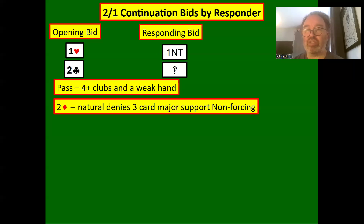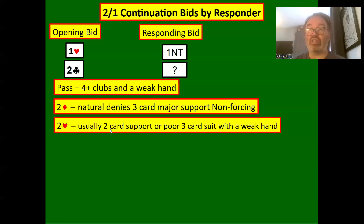Two diamonds is natural, denies free-card major support, and is non-forcing. All of these bids are non-forcing because you've bid one no trump and have limited your hand to around a 12 count. With two diamonds you won't have three-card heart support. You should really support hearts and play in a five-three fit, even if you've got a six-card diamond suit, because hearts is the major.